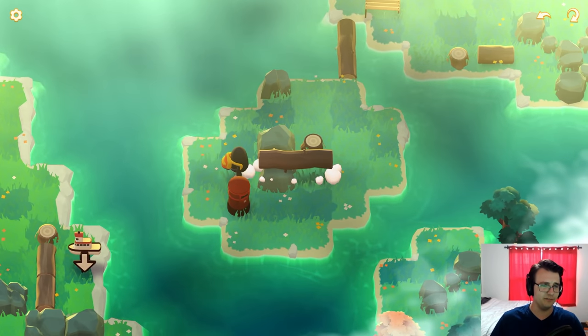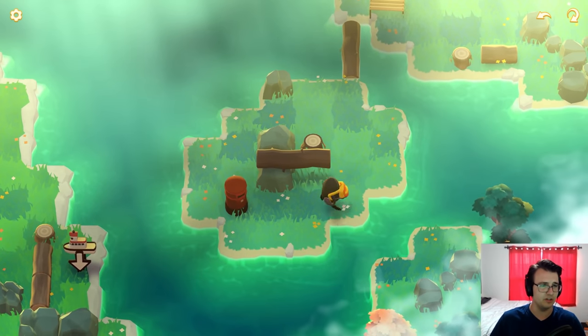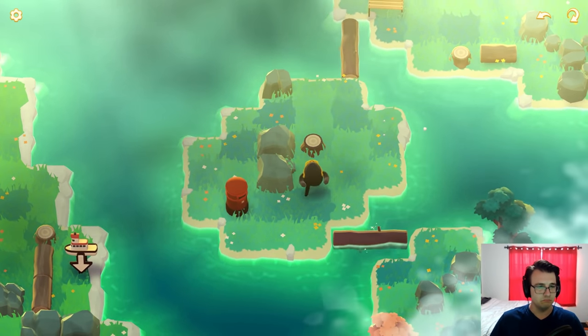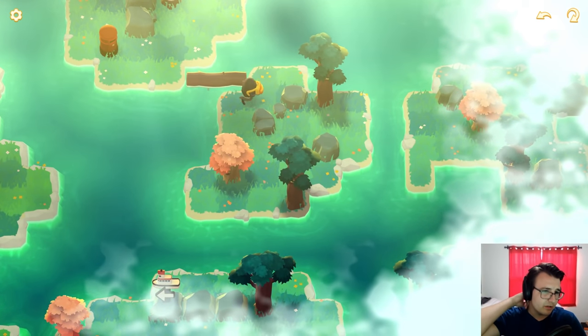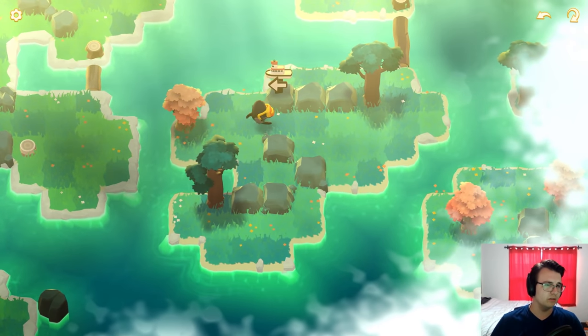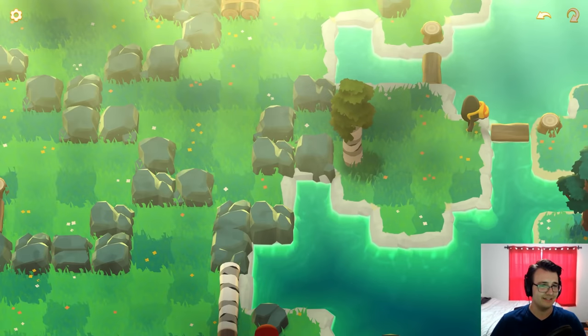I just instinctively pushed that there, not even considering if it's really the smart thing to do. It seems like it. Just kind of memed into that one. Looks like we can go down real easily. The boat's that way. Cool. Yeah, like I said, roundabout way to solve that.